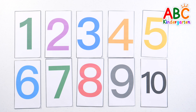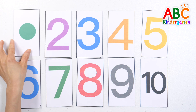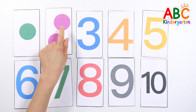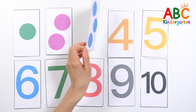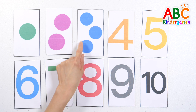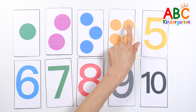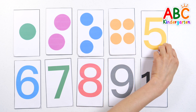Shall we turn over the cards one by one? 1 — 1 green circle. 1, 2 — 2 purple circles. 1, 2, 3 — 3 blue circles. 1, 2, 3, 4 — 4 orange circles.